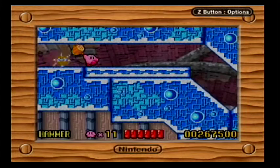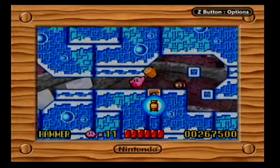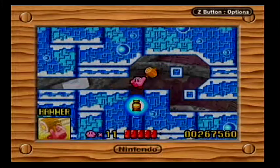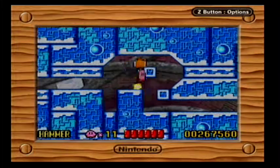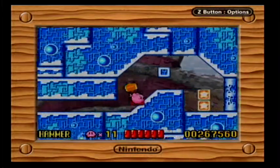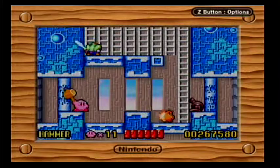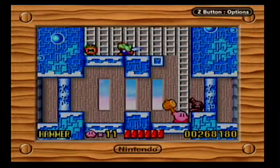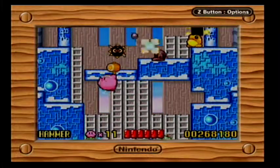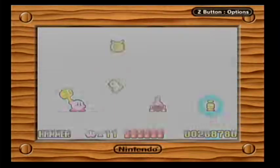Hang on to Hammer when you get it because you don't know when you'll find it again. Getting back to Bonkers can be difficult — that one was right at the end of the level, so you'd have to go through the whole level just to reach him. Luckily there's one of those mini boss rooms later on.